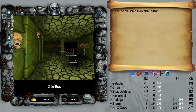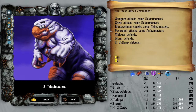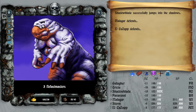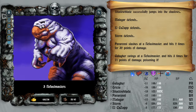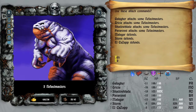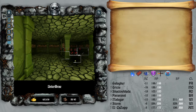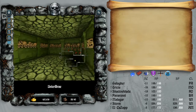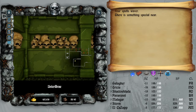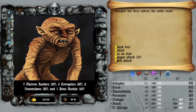Detection warns of movement ahead — go away. You can hide in shadows — let's see what these do. Good luck hitting my monk. She is not easy to hit in melee. It spells wables. There are enemies, of course: marrow suckers, corruptors, venom claws, and bone acolytes.